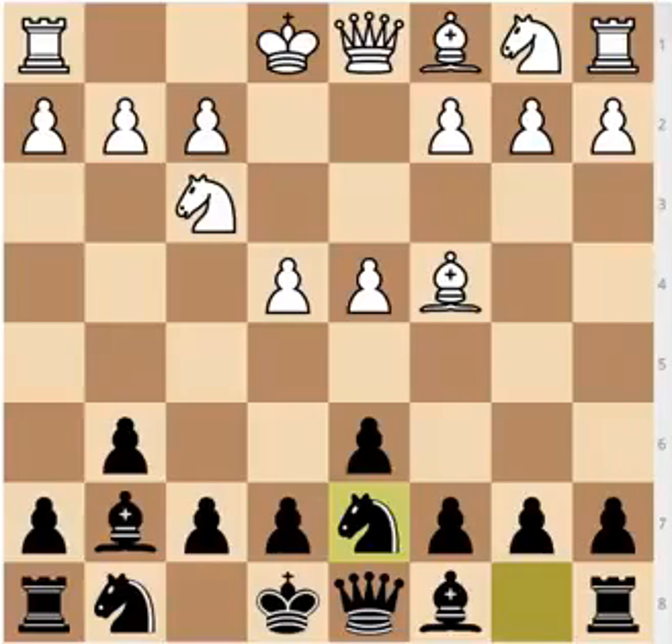In the Pirc Defense you are allowed many more transpositions and much more flexibility, and even though the knight on f6 is restraining you and giving White the option of e5, it's actually helping Black castle much sooner. Because in the Modern you don't play knight to f6, you can see that you are two moves away from castling, and it's going to be much harder. Thus your king often becomes a liability on the f7 square, especially with the knight on f3 and the queen coming to f3.